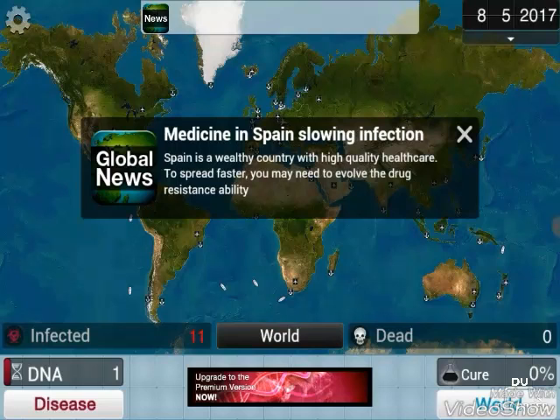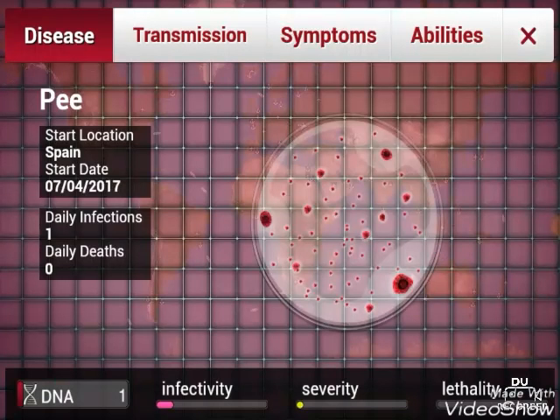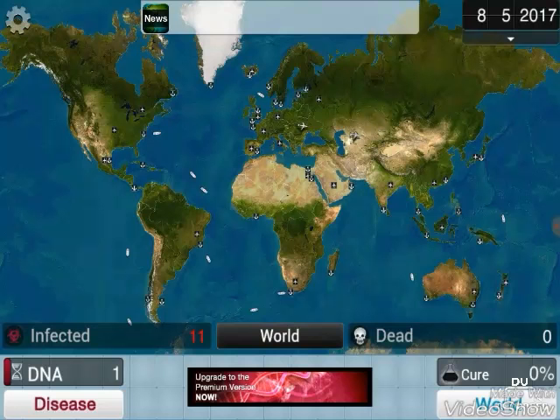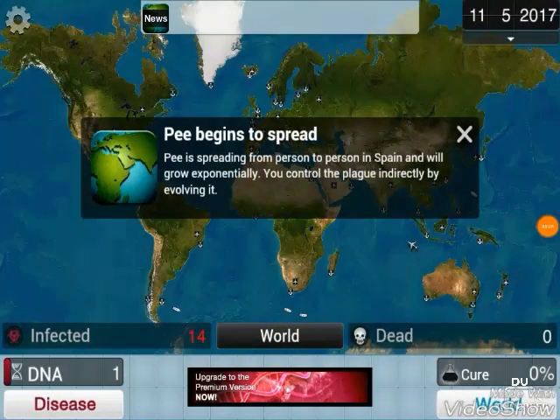Spain is a wealthy country with high quality healthcare, so the disease will spread faster. You may need to evolve the drug resistance ability. So where's the drug resistance ability? It's drug resistance - we need 11 DNA points for that. Let's try and get that. P begins to spread - P is spreading from person to person in Spain and will grow exponentially.